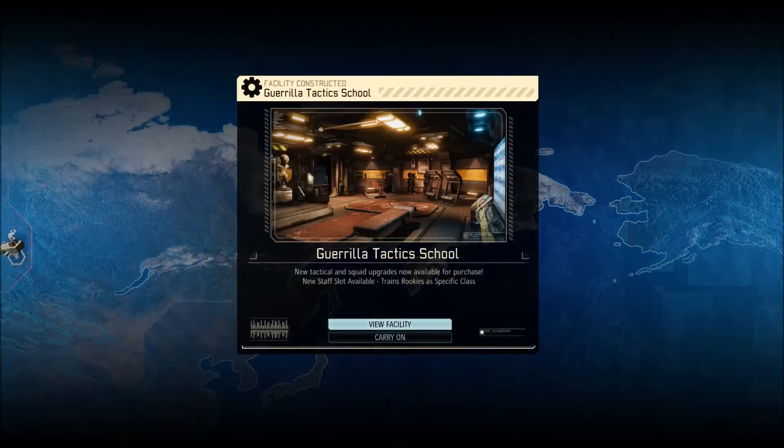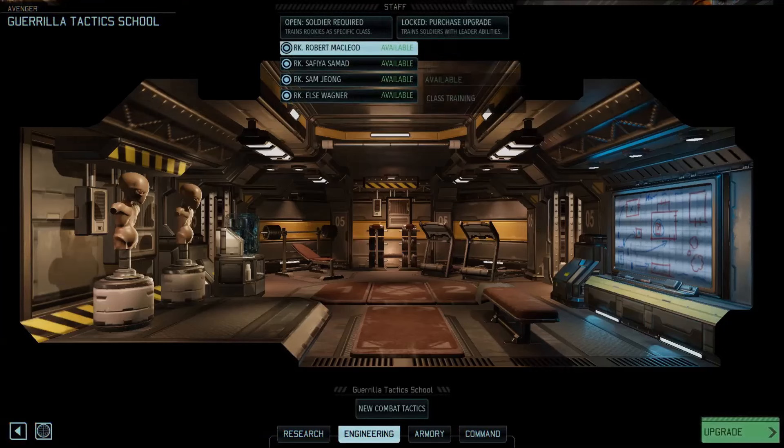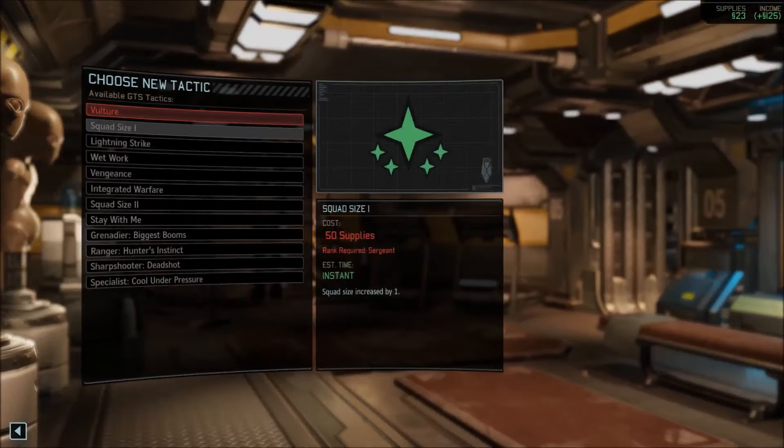Let's go for Advent Officer Autopsy. Let's take a look at the engineering to see if we can build some stuff. Let's go ahead and build a nano scale vest — it will take 30 supplies. We are kind of low on supplies, but we're gonna grab some very soon.